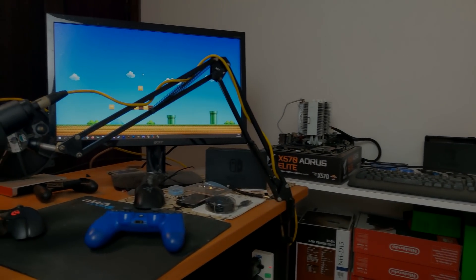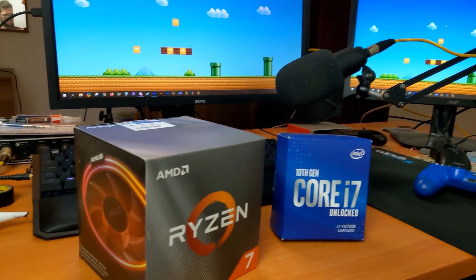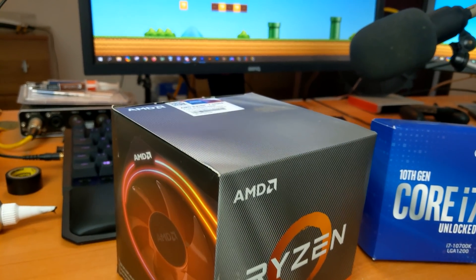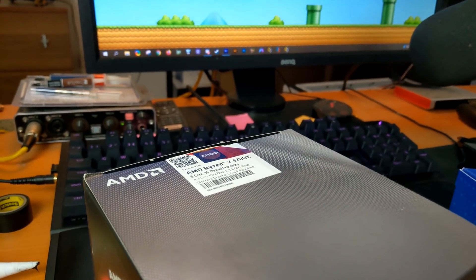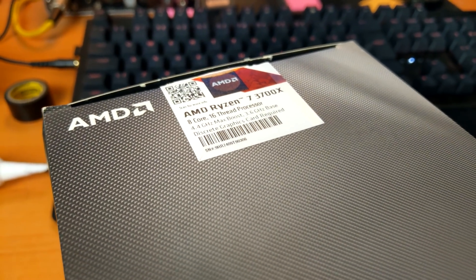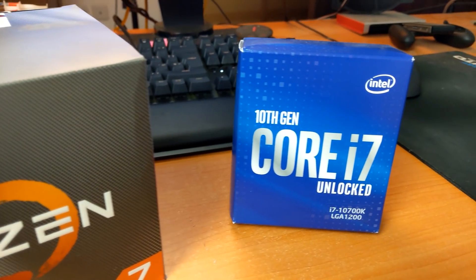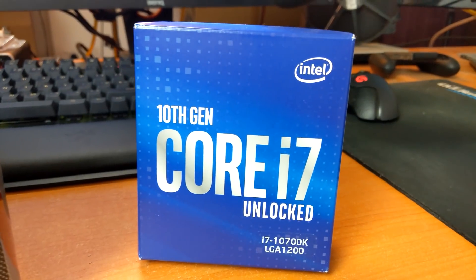Hey guys, what is up and welcome back to the channel. In today's video, we are going to be taking a look at PlayStation 3 emulation, comparing the two latest 8-core CPUs from AMD and Intel. From AMD, we have the Ryzen 7 3700X, and from Intel, we have the Core i7-10700K.